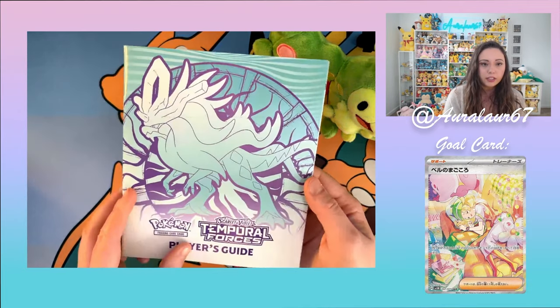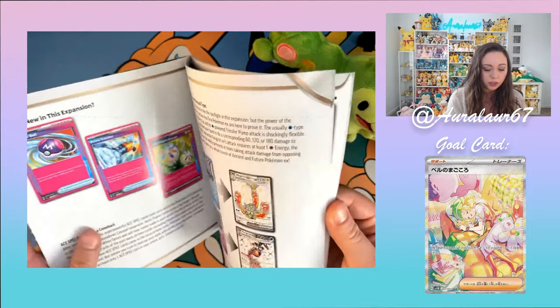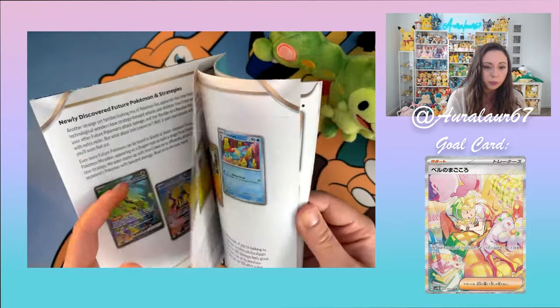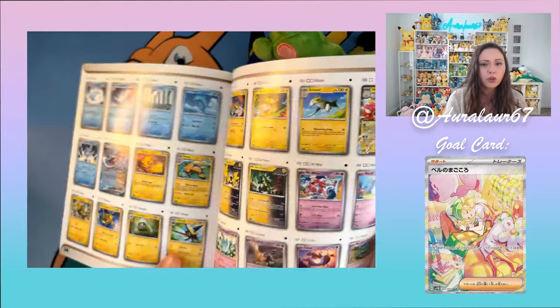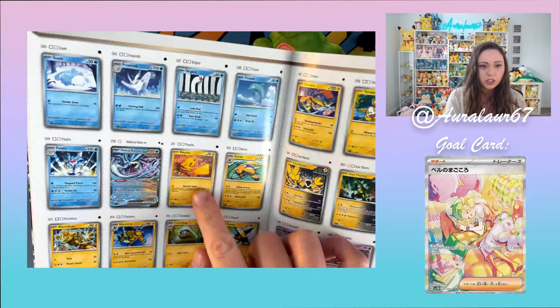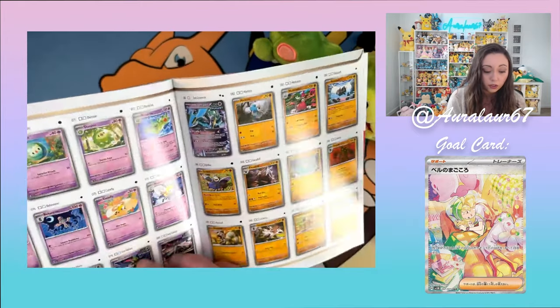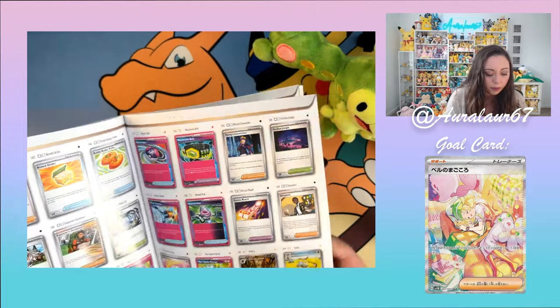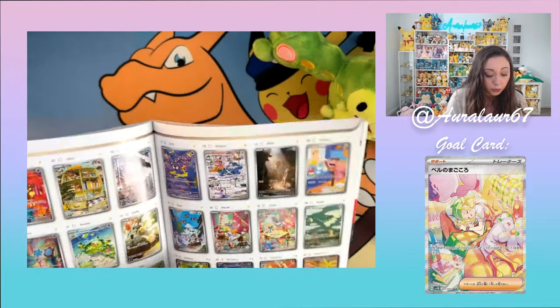Starting off, we've got the ETB Guidebook. This has the entire set list in here, and there's also a bunch of beginner tips and tricks for people looking to get into the TCG, which I found very helpful. There are so many cute bulk cards, like this Pikachu — this Pikachu is a gold card. I collect bulk cards just for their art. Hoping that we get the Prime Catcher; the Prime Catcher is the Ace Spec goal for this video.